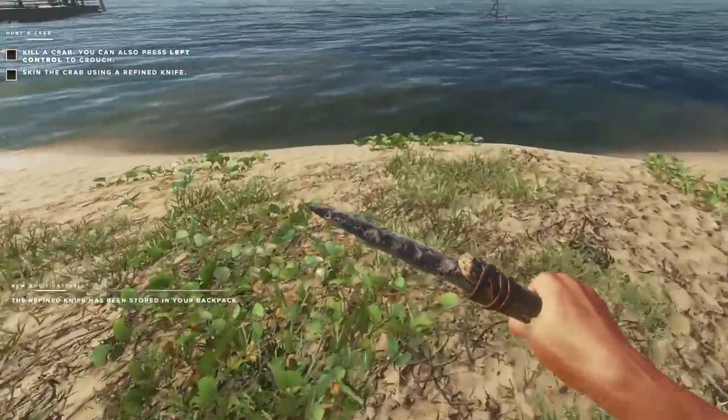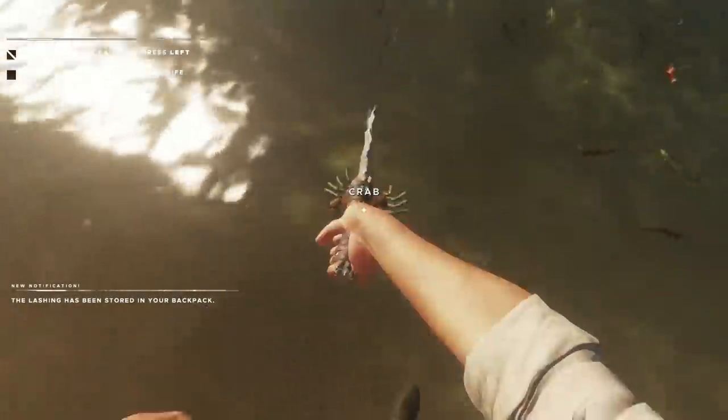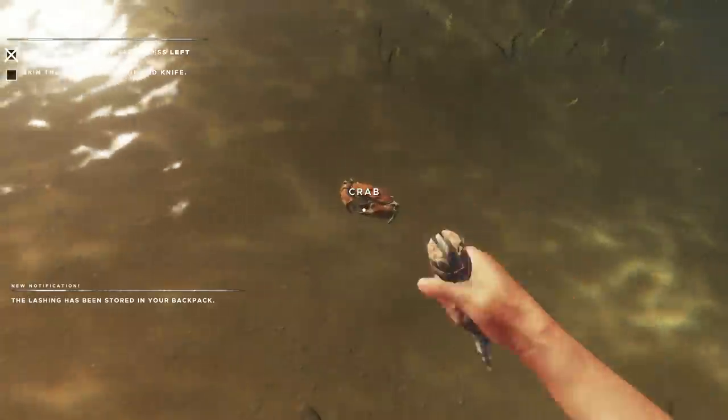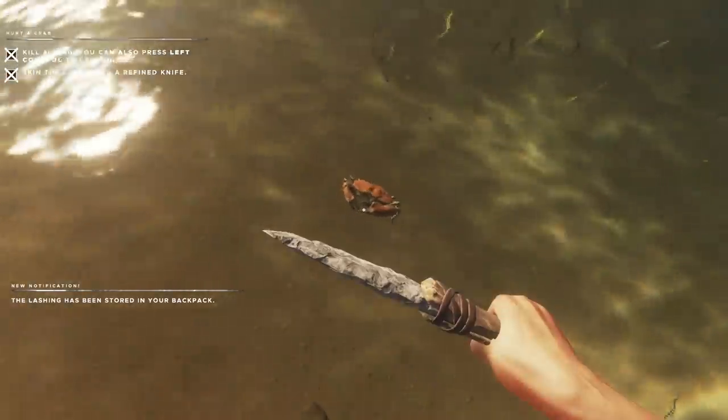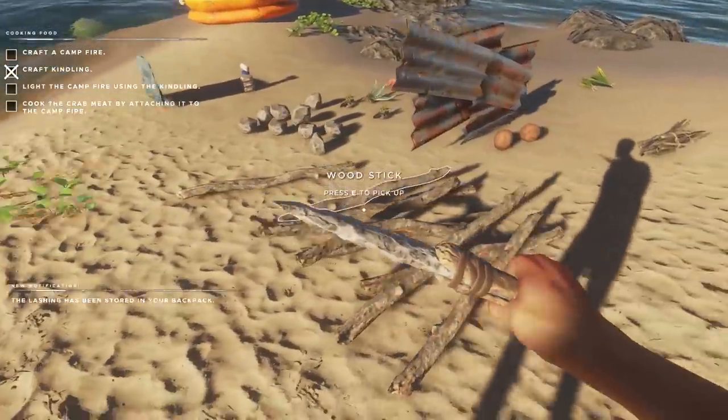Kill a crab — you can also press left control to crouch. Skin the crab using the kniffy. What's up, stupid dumb crab? You're done. I'm skinning the crab, I'm following the tutorial. The steps are easily laid out for you. We've found some sort of meat. Crab is delicious.